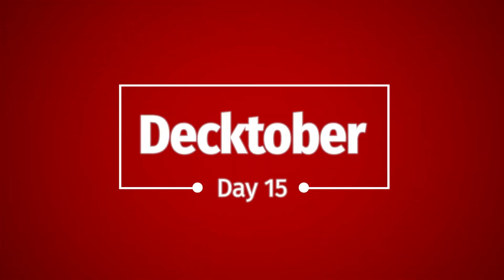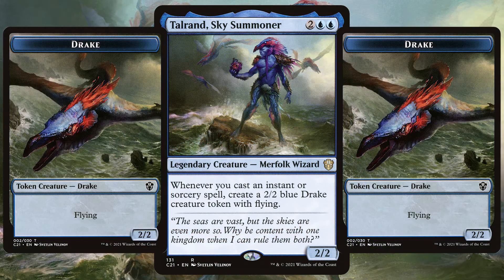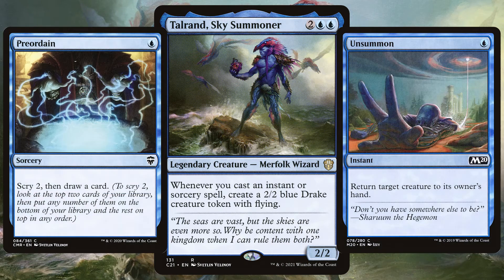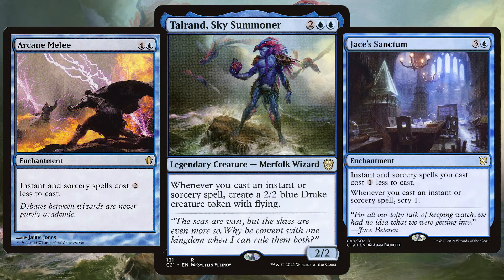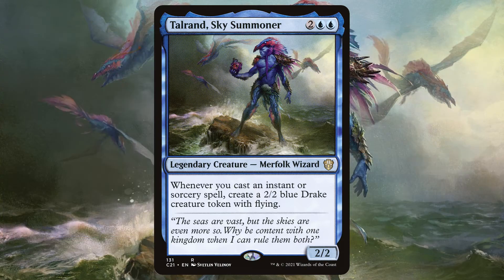Hello, my name is Lewis and welcome to day 15 of Decktober. Today we're looking at a $20 Ultra Budget Talrand, Sky Summoner deck tech. Talrand is a 2/2 merfolk wizard that says whenever you cast an instant or sorcery spell, create a 2/2 blue drake creature token with flying. This deck is all about playing every instant and sorcery you own, playing cards to cheapen those instants and sorceries, and creating a flying bird army to fly over your opponents' face for the victory. Let's get right into the budget deck tech.